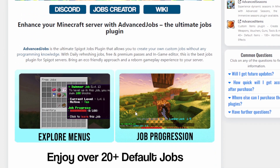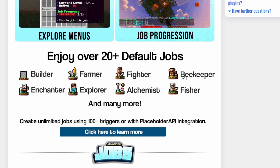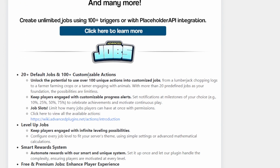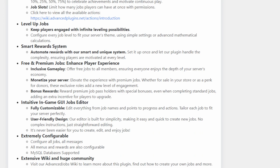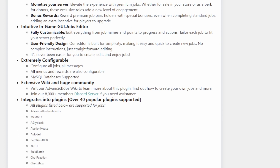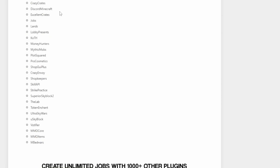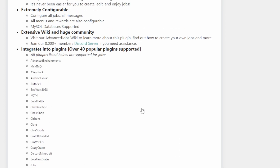Going over the features: it has a GUI setup and a ton of cool jobs by default — over 20 default jobs. You're able to create your own jobs with over 100 customizable actions. You can level up your jobs, and it has a smart reward system that increases job outcome based on job level. It has free and premium jobs, an intuitive GUI jobs editor, it's extremely configurable, and supports a ton of plugins. You're able to use it with 1000+ plugins using PlaceholderAPI, and it has over 100 vanilla integrations by default.